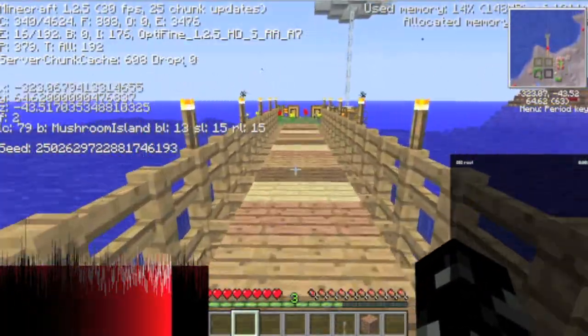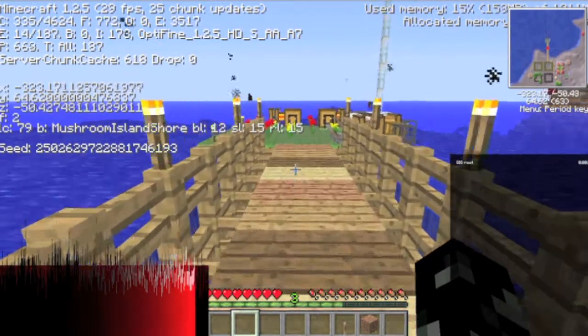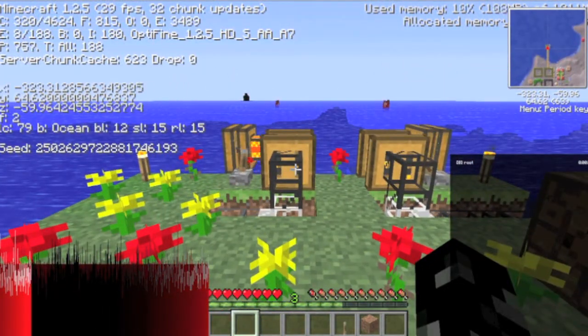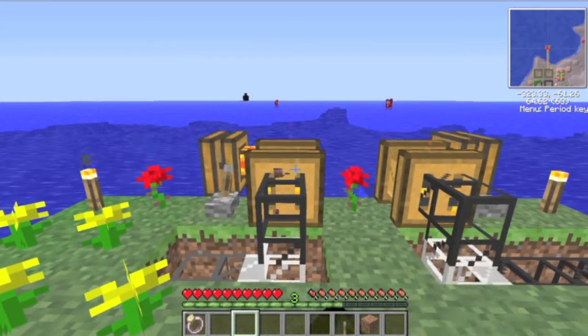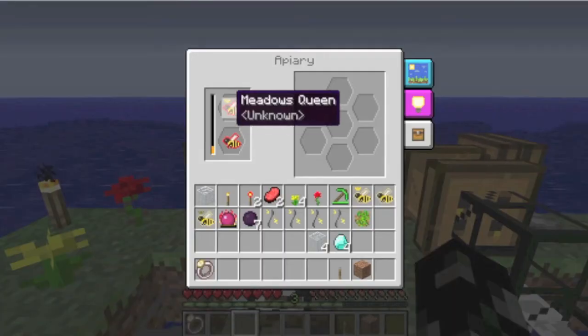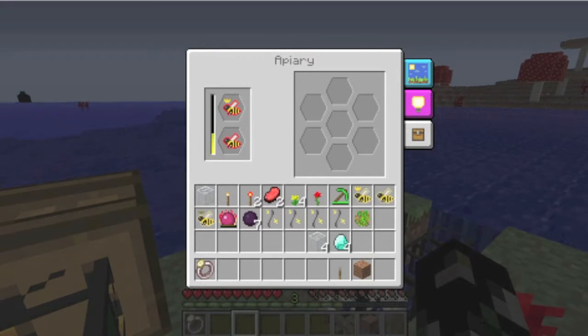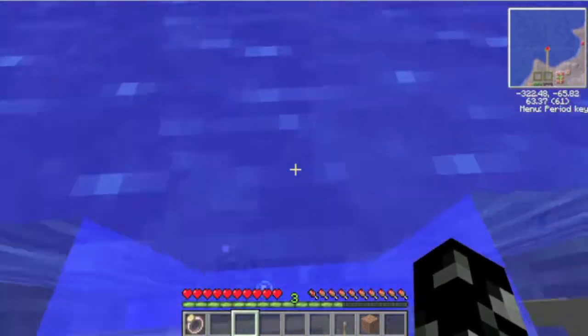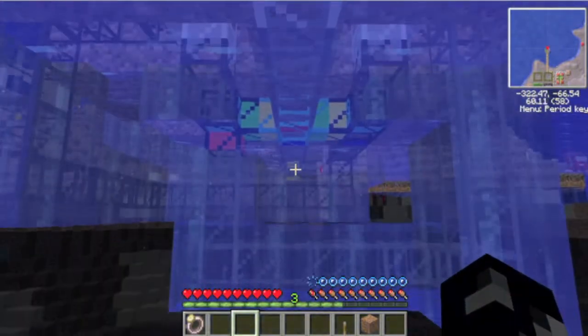I made this little island - over here it says Mushroom Island shore. As soon as you get onto the island: ocean. That means these two apiaries with meadows queens in them will work. And what I've got is a pretty complicated pipe setup.